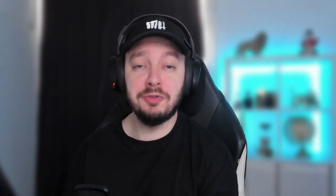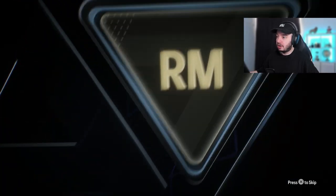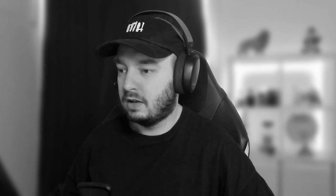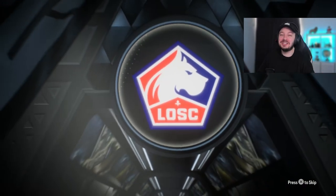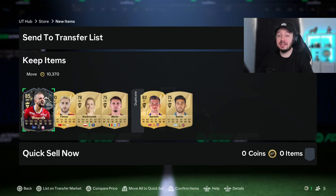Another one and another one. Oh — tradable! Tradable Thunderstruck! Please be a good one. Never mind, I guess it's not a good one. But it is tradable, so it's at least 10,000 coins. It was a bad pack as well, and we still have some tradable bad packs at the end. We can pretty much quick-sell him, but I'll send him to the club for now.